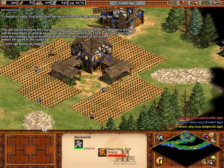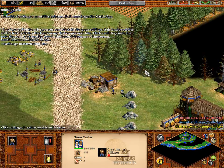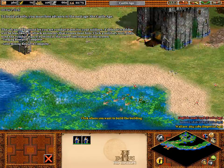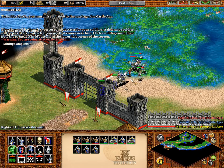The advance buttons let you set combat states for your soldiers. A defensive soldier will be less likely to attack an enemy that comes near him. Click a military unit, then note the combat stance buttons on the lower left corner of the screen.